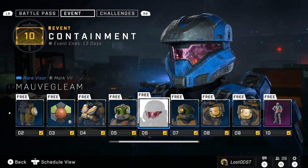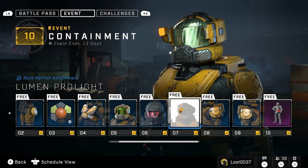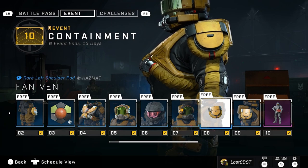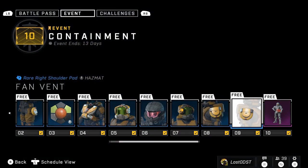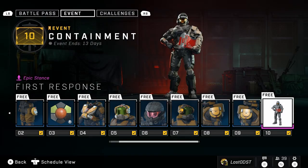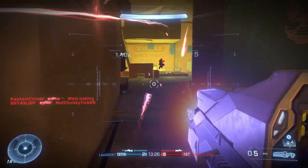On the sixth tier we got a visor, on the seventh tier we got a helmet attachment which seems to be some kind of flashlight or something, on the eighth tier we got our first shoulder pad, on the ninth tier the other shoulder pad, and on the final tenth tier we got a stance. It's a more unique stance compared to previous ones since most of those involve carrying weapons.